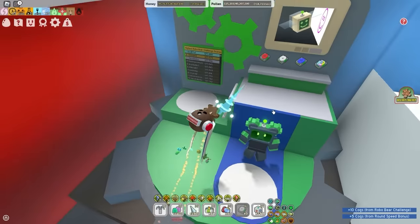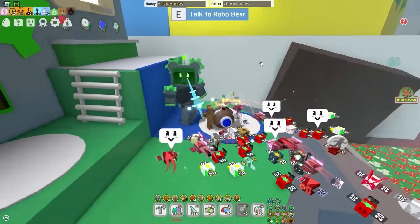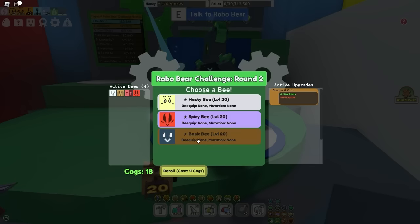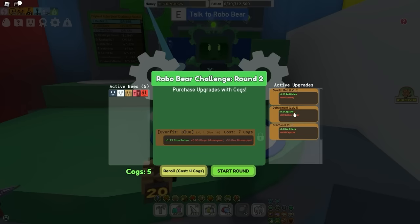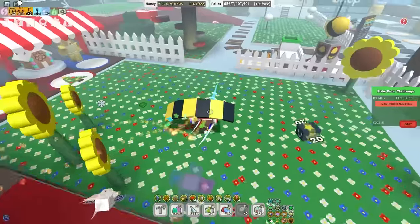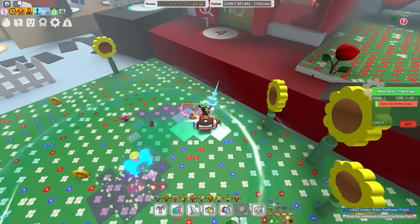Speed bonus is crucial — that's why I chose Pollen instead of White and Blue Pollen. I knew that would have taken longer, so that's why I chose the fastest quest. The more cogs you get, the faster you can progress through this challenge. Overfit and Sharpen are the upgrades you want to buy for Red — it's the most important thing. Early on, you mostly want to rely on Bee Abilities to get all the Pollen. For me, I rely on Precise — like, one shot and the quest is done.